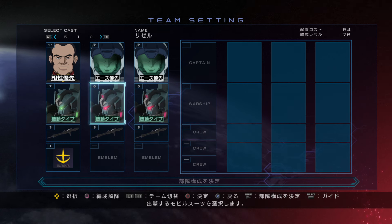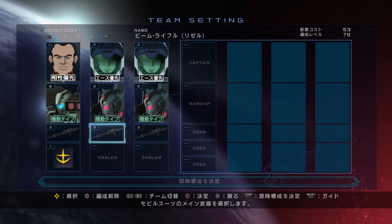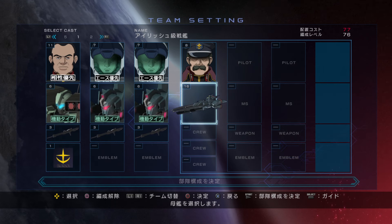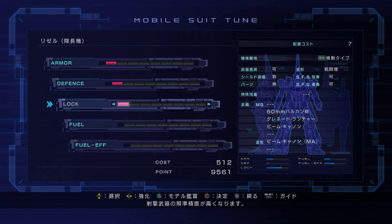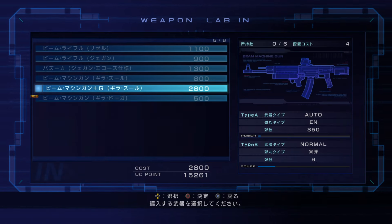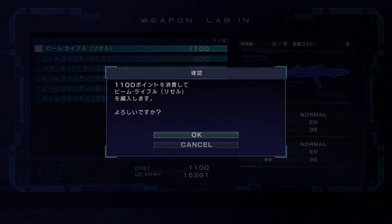Fortunately, we also have the Custom Cast mode, where you can assemble your own team of pilots and mobile suits — and even a warship — and tackle various preset missions. It's like an arcade mode, but with a custom team. And I immediately fell in love with the customization, because it's not just upgrading the stats of your mobile suit. You can also give the machine whatever weapon you want, giving a degree of customization that is well above most other Gundam games out there.